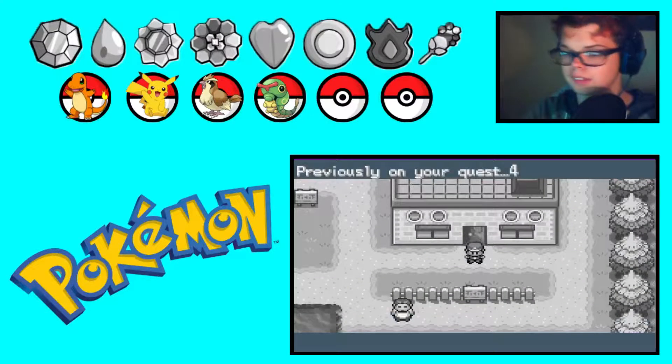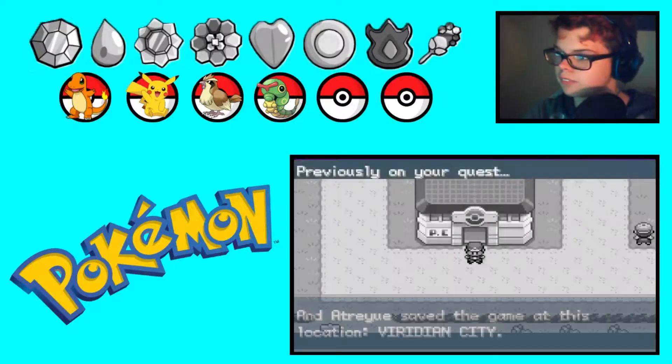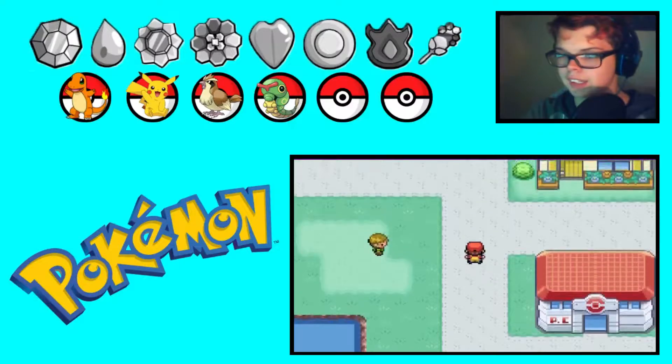Hey, what's up guys, welcome to another Leaf Greenville. So as you see, these are the Pokemon we're gonna keep from here on out: Charmander, Pikachu, Pidgey, and a Caterpie.